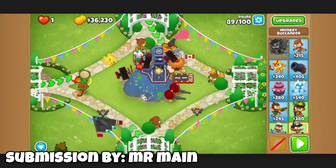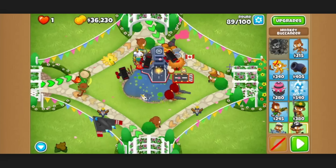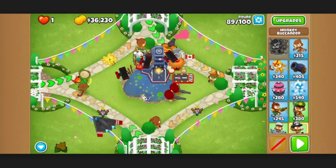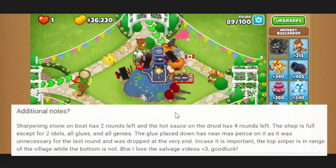This is the first Quad CHIMPS submission I'm going to attempt to save. Mr. Main is stuck on a pretty early round — round 89 — but with a lot of money, which is why I think I could possibly save it. They have Geraldo as well. Carry a flagship, and that's about it. Every other tower is fairly irrelevant late game. Notes: Sharboning Stone has two rounds left, hot sauce has four rounds left, shop is full except for some items, and placed glue has near max pierce.